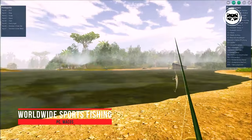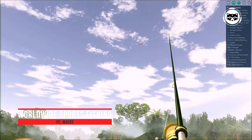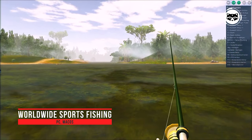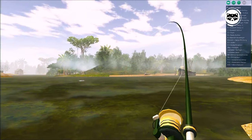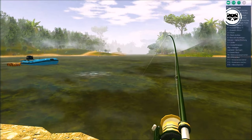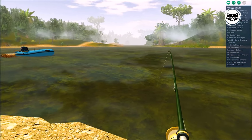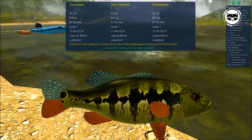Worldwide Sports Fishing is a 3D fishing simulation for fishing beginners and professionals, with fishing waters all around the globe. Each water has its own fish species with different characteristics. Caught fishes get stored locally and online, and you can compare your records with records from other players and friends. Special feature: you can recommend your dream fishing water and it will get into the game if possible.